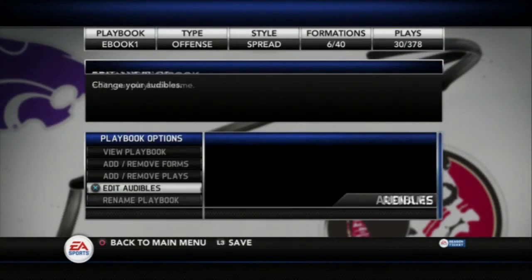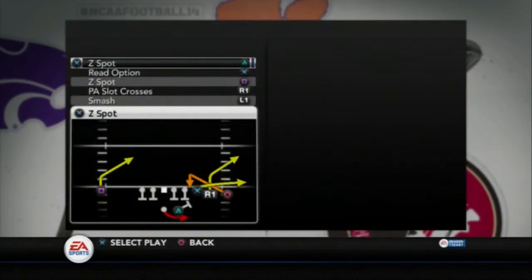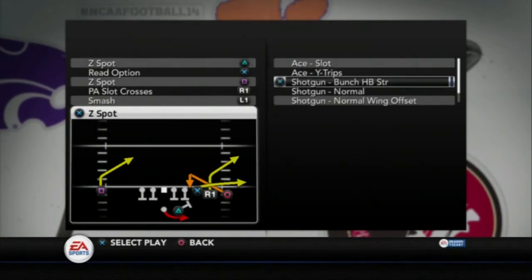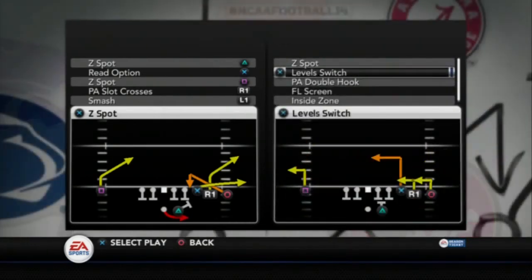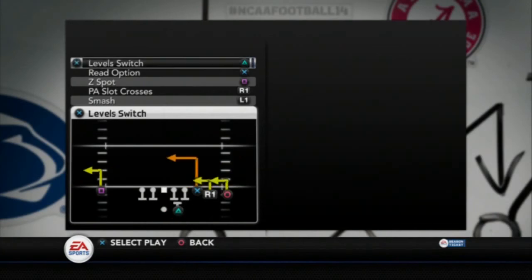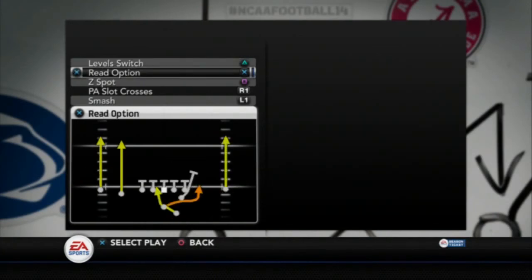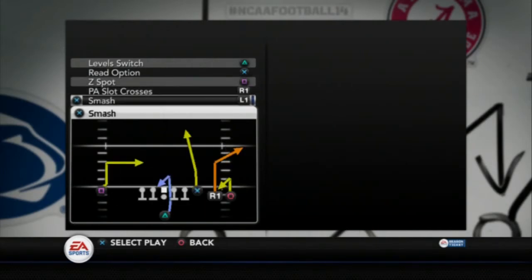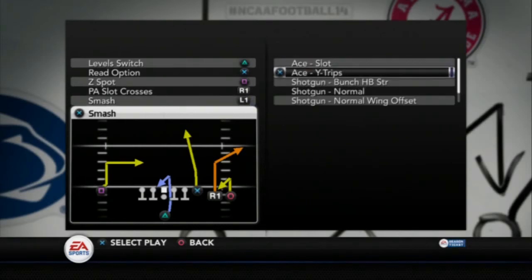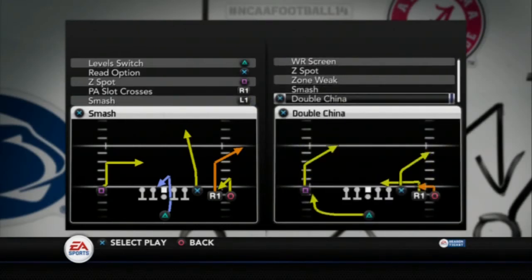Let's take a look at the audibles here real quick. I have Z-spot from the shotgun wide trips, but I think that needs to be changed to the level switch — that's right, the level switch because Z-spot came up in my quicks, so I changed that. It's all finalized in the guide. The bunch halfback strong — that's my audible from that: play-action slot crosses. And then single back wide trips, I need to change this to the double china. So now we have everything we need at our disposal in our playbook.